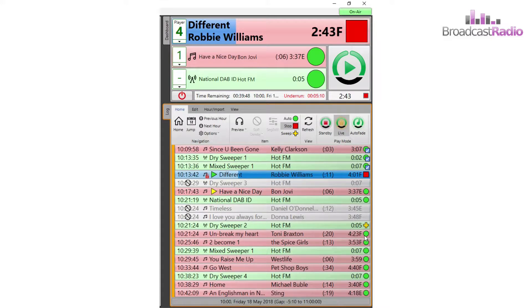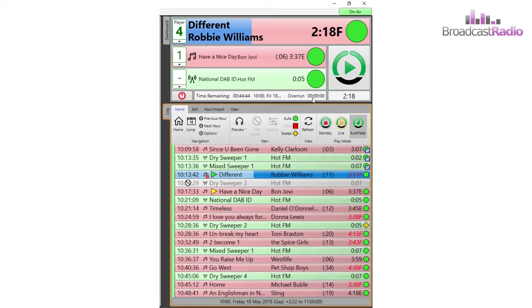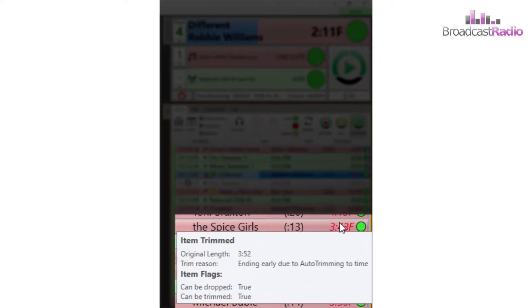Myriad 5 Playout will selectively either soft delete an item or fade any songs which do fade earlier than normal in order to remove that overrun. I clicked it and the overrun is gone, and several of the songs shown with their durations in red colour and italicised have had their durations trimmed. If you put your mouse pointer on the durations you can see their original length and the reason for trimming them.